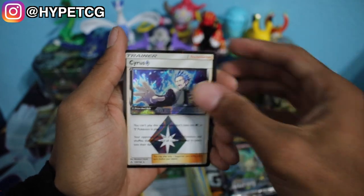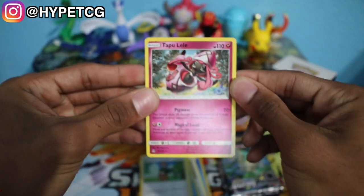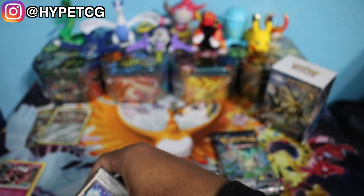So we have our first prism card. I didn't pull any prism cards out of the kit, so this is my very first prism card right here. And we have a Tapu Lele — non-holo rare right there. Let me go ahead and sleeve this Cyrus card. Nice first pull, I'll take that.